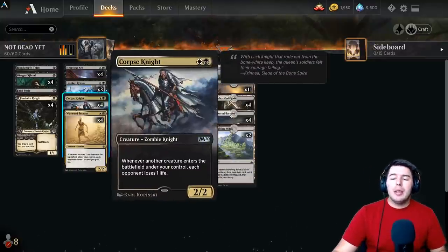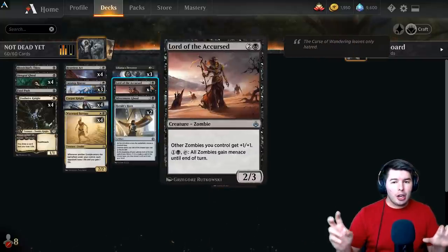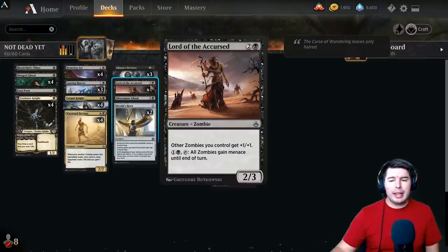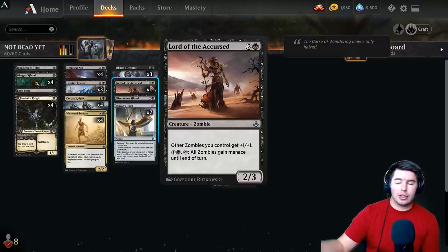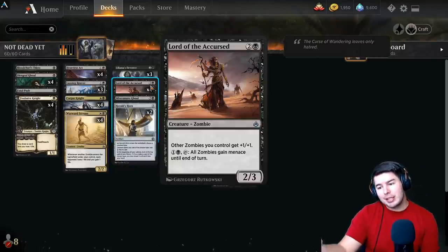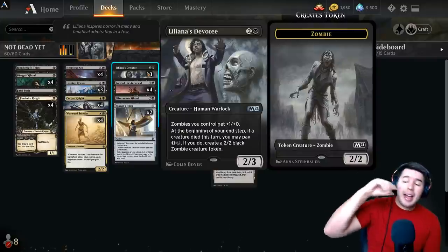The main idea of this deck — we're playing Historic Artisan, which is uncommon and below, so no rares or mythics at all. We still have quite a few zombie lords. We have Lord of the Accursed: three mana, two-three, other zombies you control get plus one plus one, and you can pay two and tap it to have all zombies gain menace until end of turn.